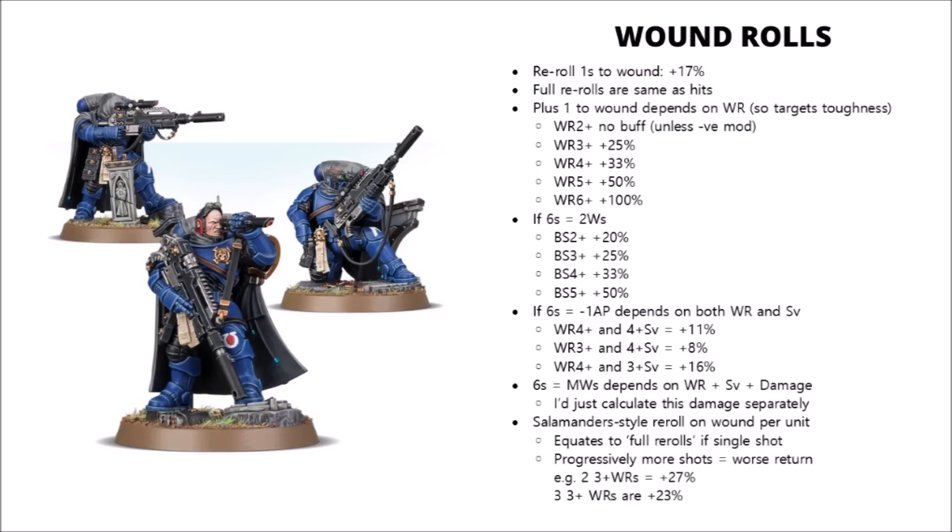And there's a Tau warlord trait that allows nearby units to nominate one unit and get extra AP on 6s. This one really does vary quite a lot depending on what's firing and what their target's save is, as it depends on both the wound roll and the saving throw of the targets.